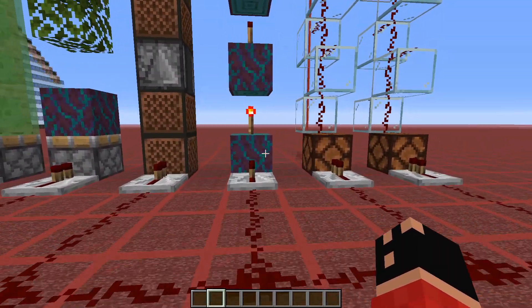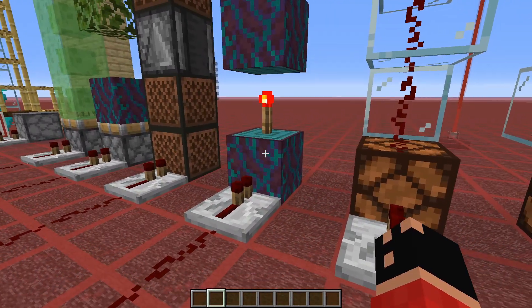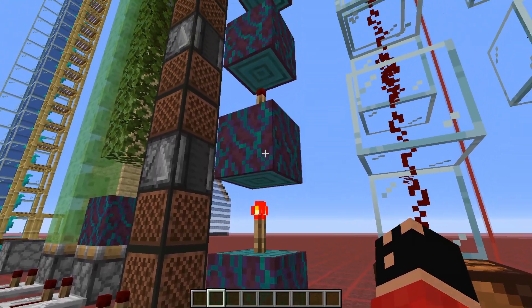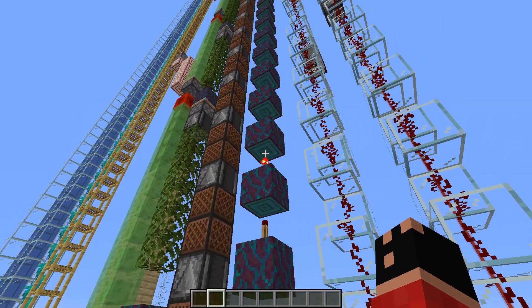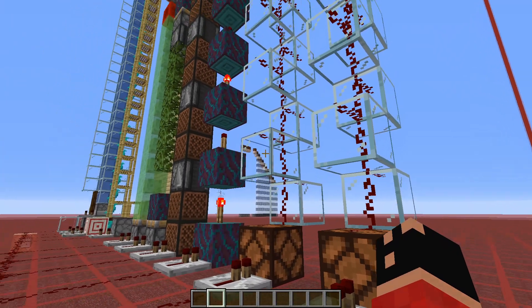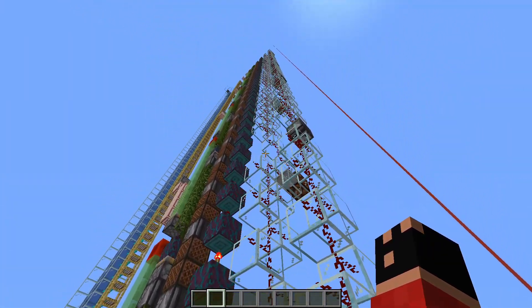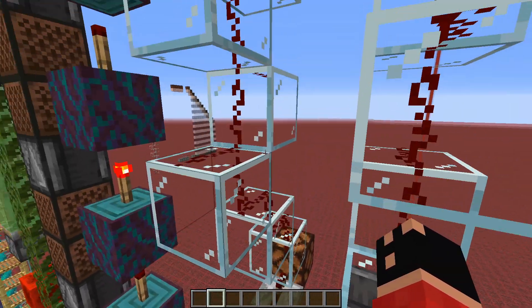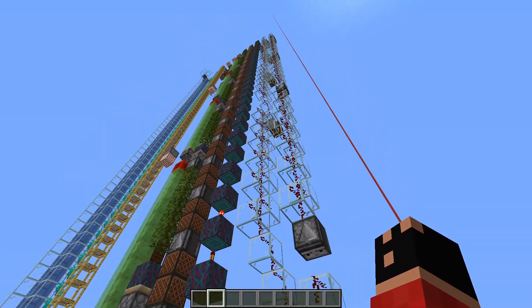For the next one, we've got the typical redstone torch tower — you know the concept: this torch gets depowered, in turn activating the next torch, depowering the one after that, and so on. We also have a redstone line going through transparent blocks spiraling upwards, then using a repeater to repeat the signal so that it reaches the top.